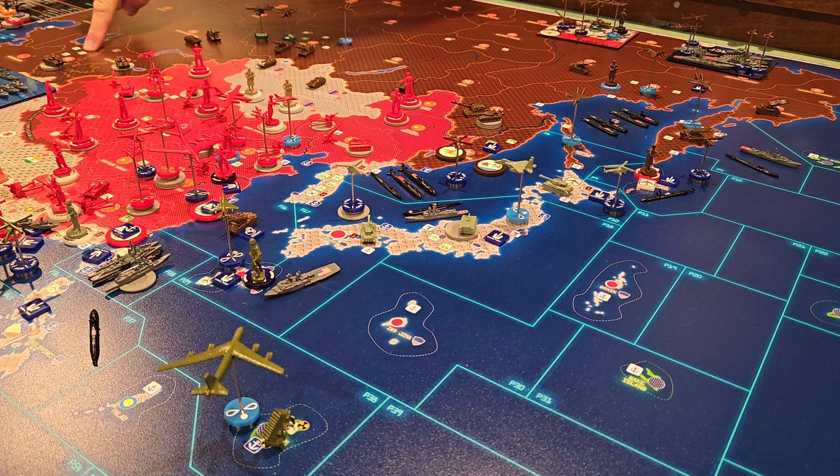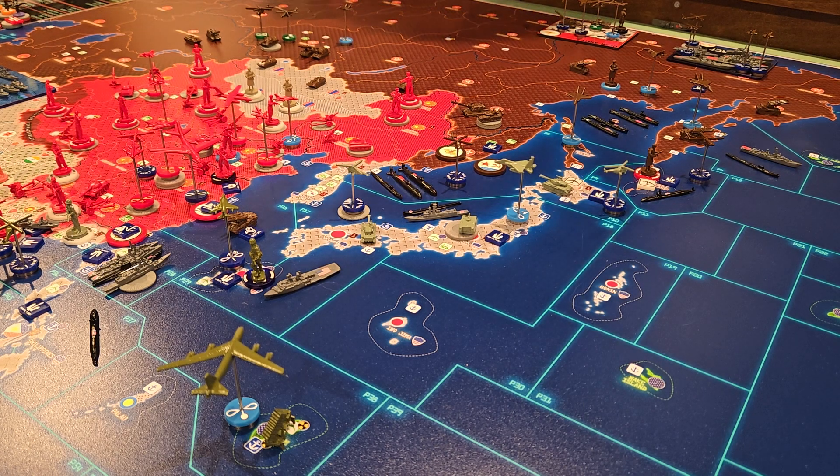Now for regular non-combat movement in Uzbekistan — way up in the top left corner of the screen. These three MBTs start at a minor army base. One benefit of a minor army base is a strategic land movement bonus: plus one to movement if you start there. They'll go one to Southern Kazakhstan, two to Northern Kazakhstan, and three to Novosibirsk. The two MBTs in Southern Kazakhstan use regular movement — one to Northern Kazakhstan, two to Novosibirsk.